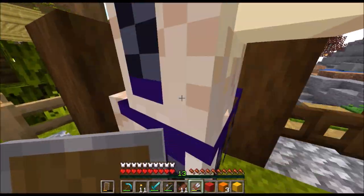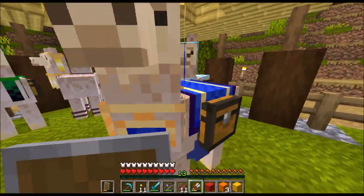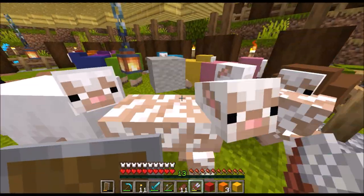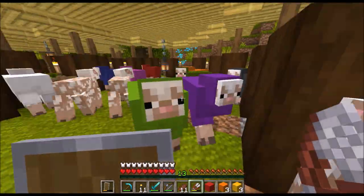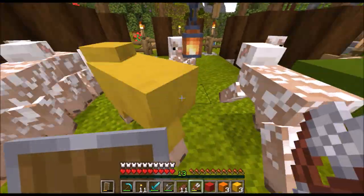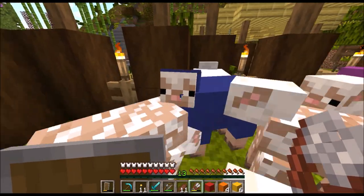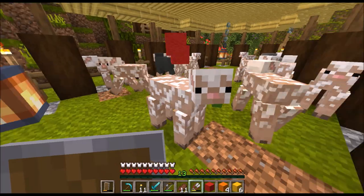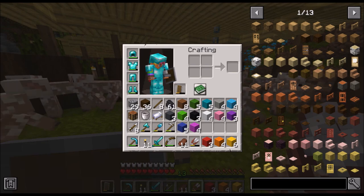I'm going around right now shearing all of the llamas and I'm also going to shear all of the sheep so we can see just how much wool we get when we shear both llamas and sheep together. This does use up your shears' durability the same as if you were shearing two sheep, and you're not getting extra wool — it's pretty much like just having double sheep. There is a lot of brown wool, but otherwise the loot tables are very well balanced.